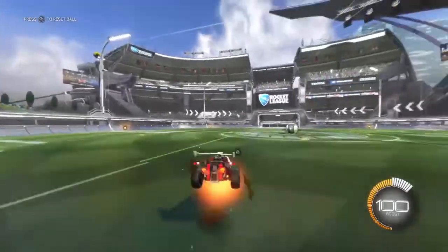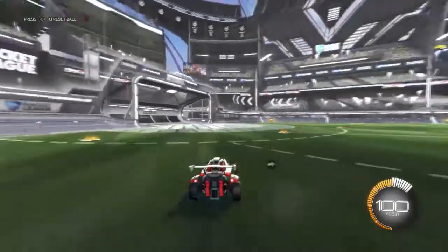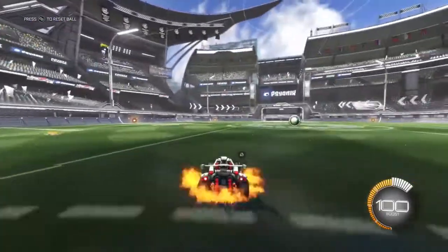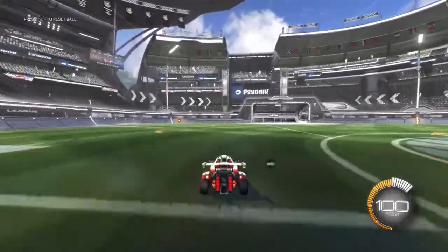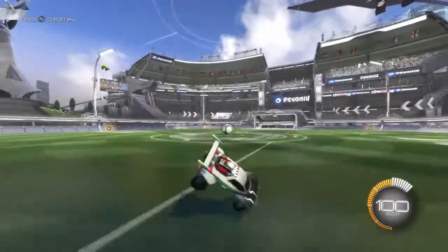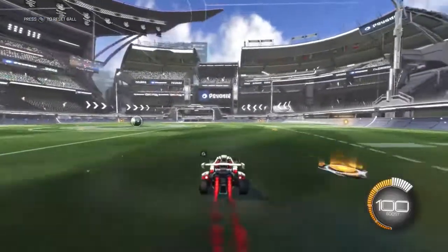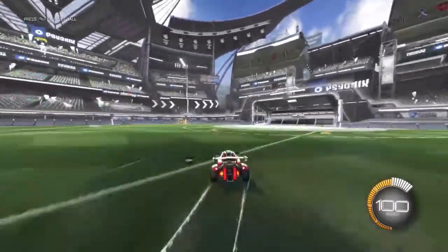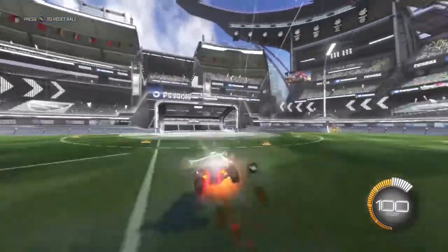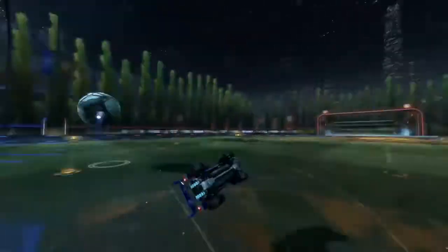Next you're going to do this but with the diagonal input. On an analogue stick it's top left, then bottom right, then top left again. On keyboard that would be WA, then SD, then WA — all while air rolling and flipping to keep control. So WA, double tap your jump button, SD, back to WA again, at the same time boosting and air rolling. That's how to do the speed flip.